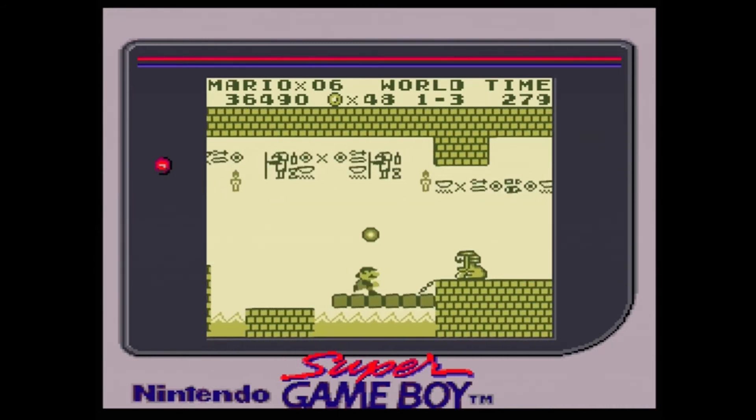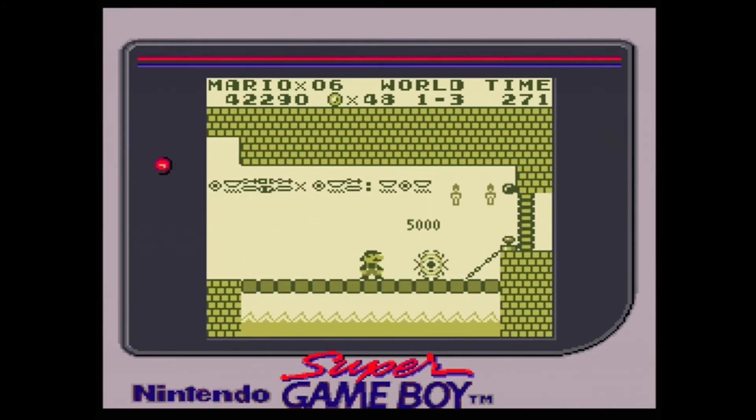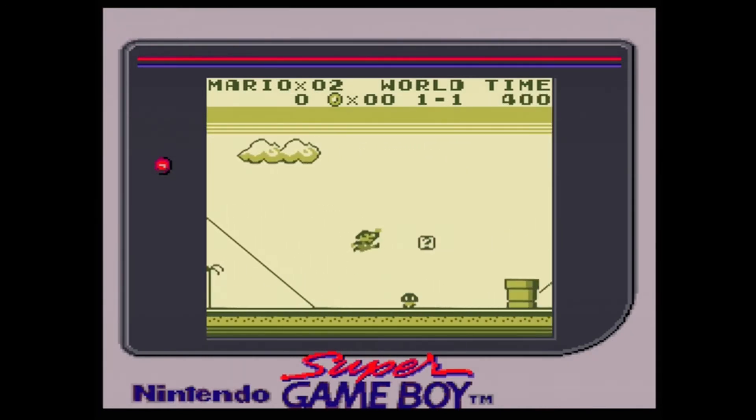The bosses in this game are handled in the classic Super Mario Bros. way. You can either wait for an opening to run past them and hit a switch that will kill them, or fight them with your Super Ball power-up, which takes a bit more time. However, Mario only fights two of the bosses on foot: the World 1 boss, Totomesu, and the World 3 boss, Hiyoihoi.